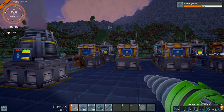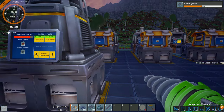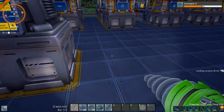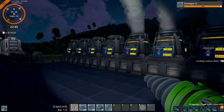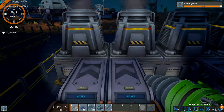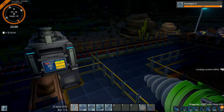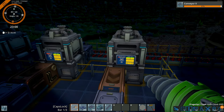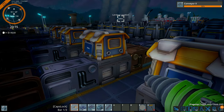I moved everything over by one block to fit the layout properly. I've now added eight smelters in a line, with storage going into two machines — one input at 20 per minute, splitting 10 per minute into each smelter. The smelters aren't running yet because we're still waiting for mark two research, which is now at 97 percent. I've also extended the walkway and added railings in between the machines.